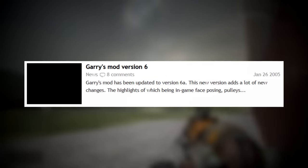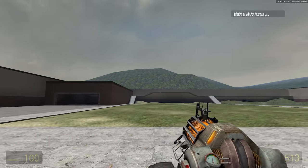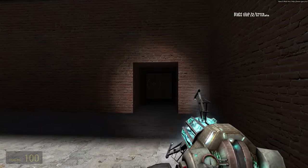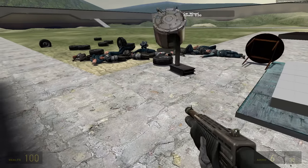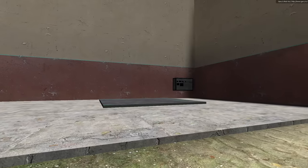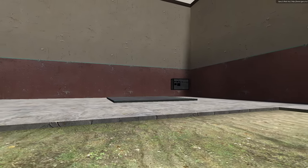Two weeks later came Gmod 6, and with this version, Construct finally starts looking like the map we know it as today. It gives us this iconic warehouse building, complete with the first ever instance of the darkroom, and turns that pool into the pond we all know and love. Despite the player spawn menu being introduced in Gmod 6, its version of Construct still includes the manual prop spawning panel, which survived for a surprisingly long time.